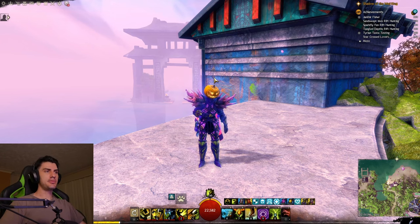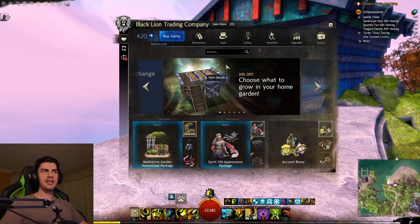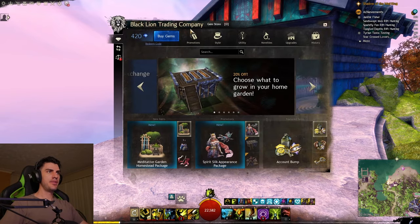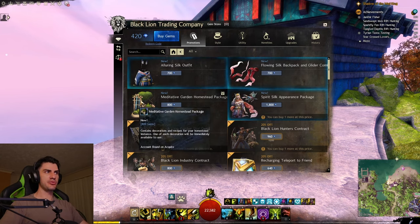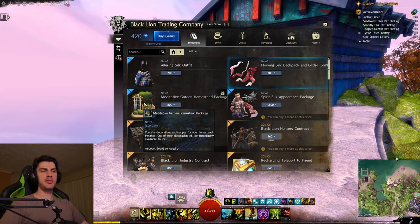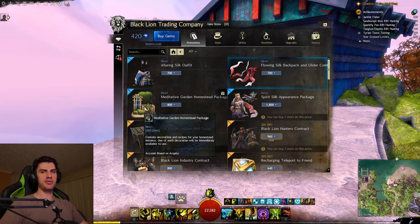Here we are in Thousand Seas Pavilion. Let's open up the Blackland Trading Company and let's take a look at the promotions. What they've added that I'm really interested in is this Meditative Garden Homestead Package right here. If you try to click on it, you won't see anything because it doesn't have a preview window you can look at.